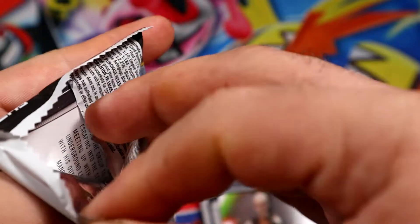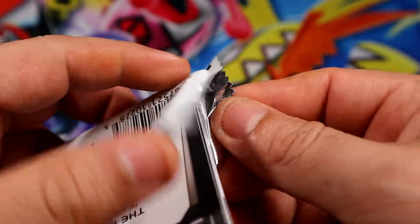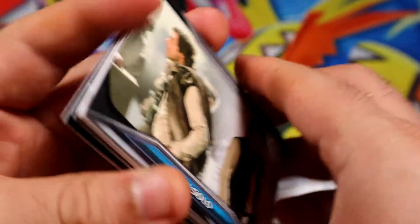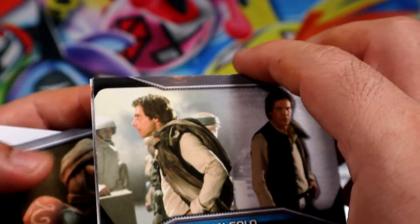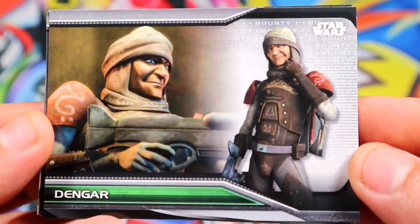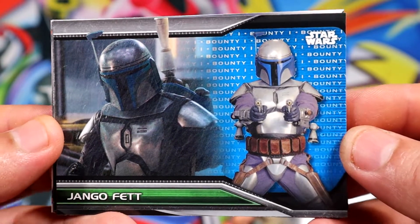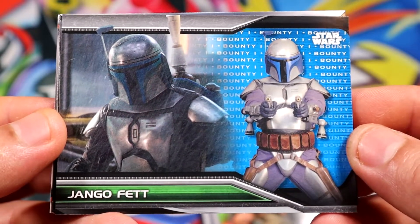All right, is it just the patch itself only? Okay, there are some cards actually, so it will cover the head. We'll leave the patch for last. Jango Fett — Boba Fett's daddy! That's a nice one — blue.